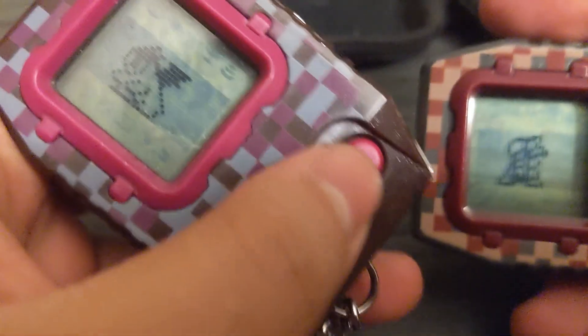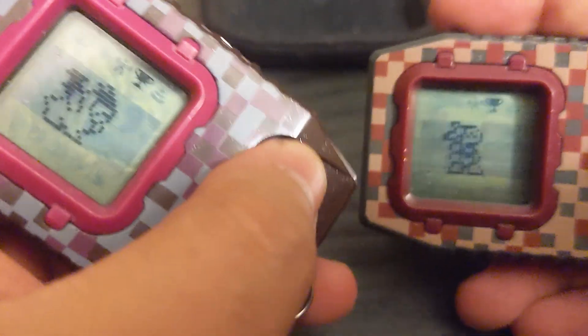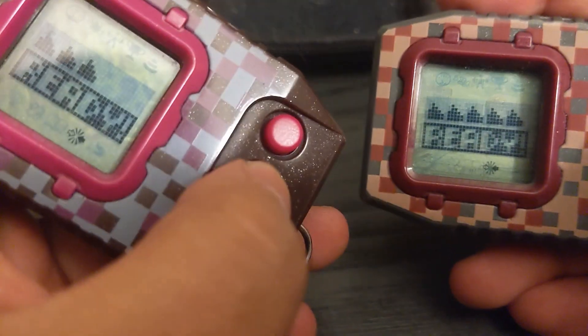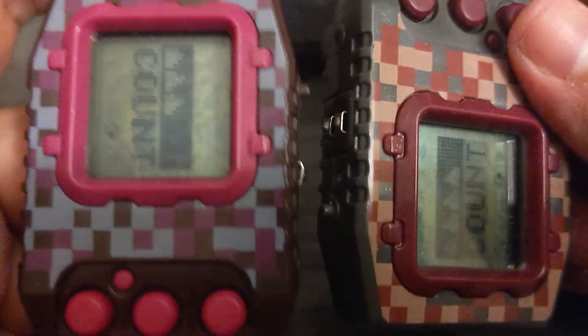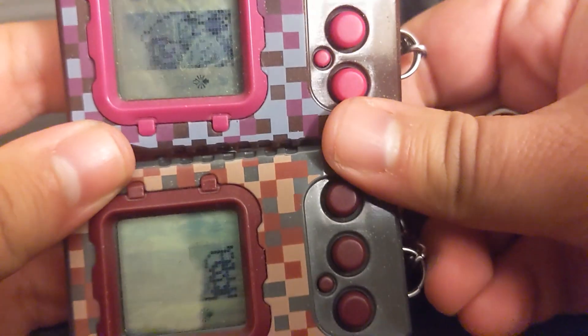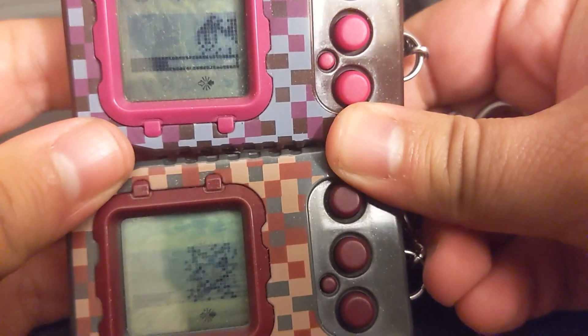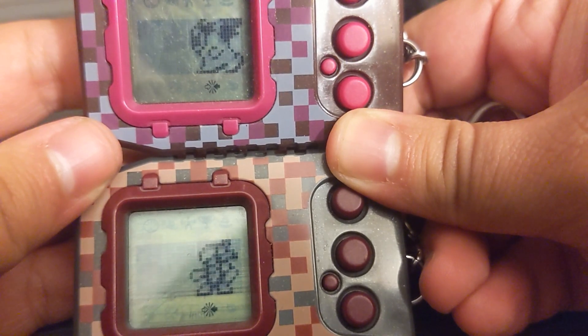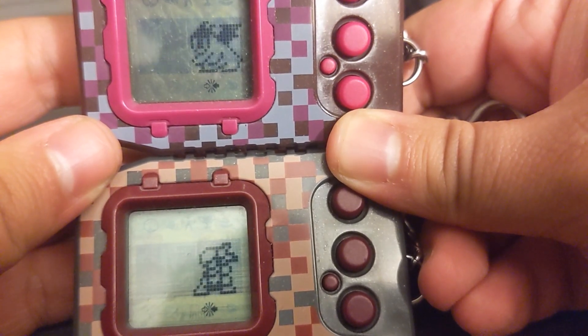Now the Z's are up. Got Deathmon versus Justymon. EX4 came out, which was pretty cool, but I love BT13 the most so far — Royal Knights and all that. Craniumon is S-tier as usual, but I like most of the cards in that set.